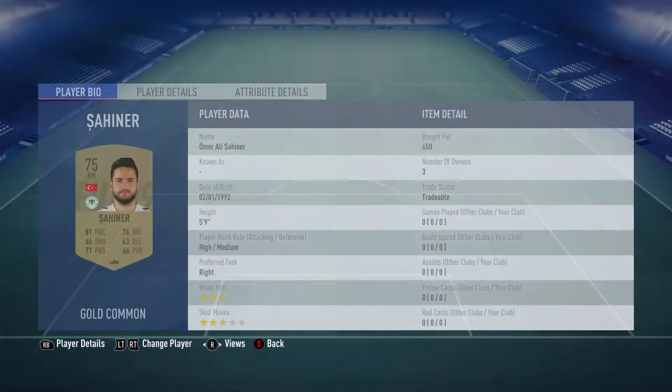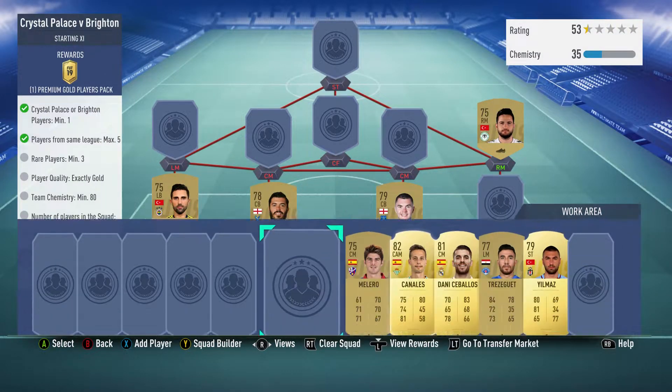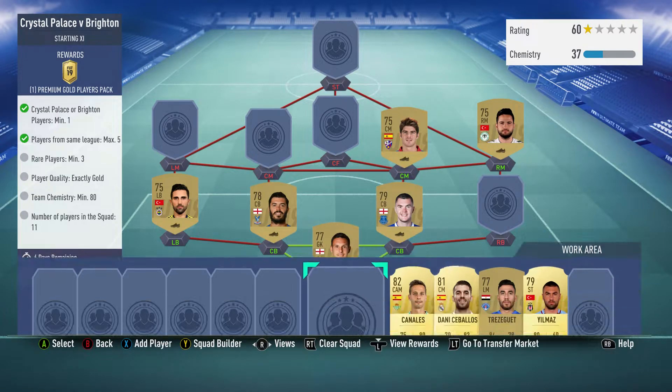The right midfielder is Omar Ali Sahina, bought for 450, plays for Konya Spor in the Turkish first league and is Turkish. The centre-mid on the right is Gonzalo Malau, bought for 650, plays for Estes Huesca in the Spanish first league and is Spanish.